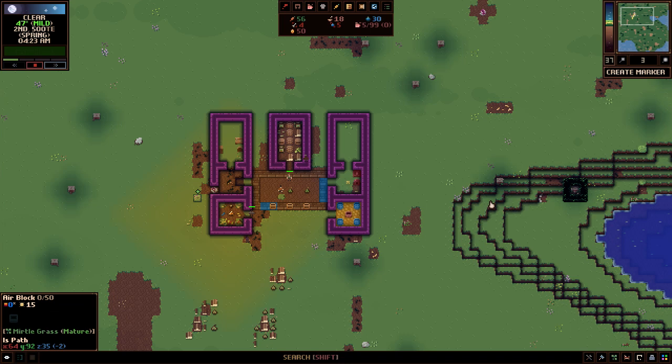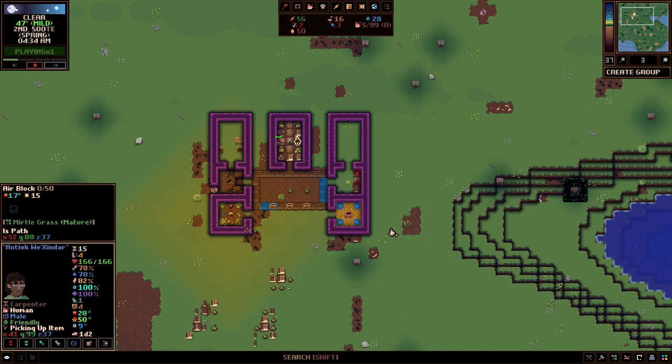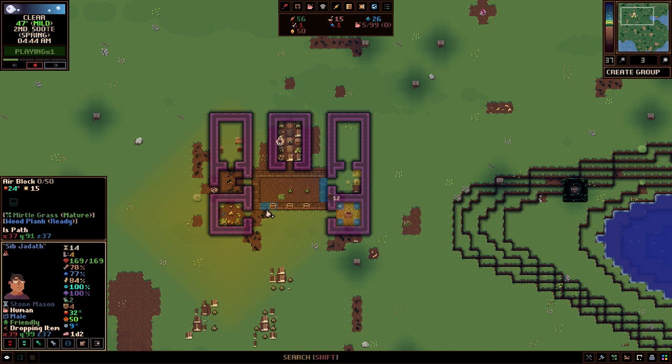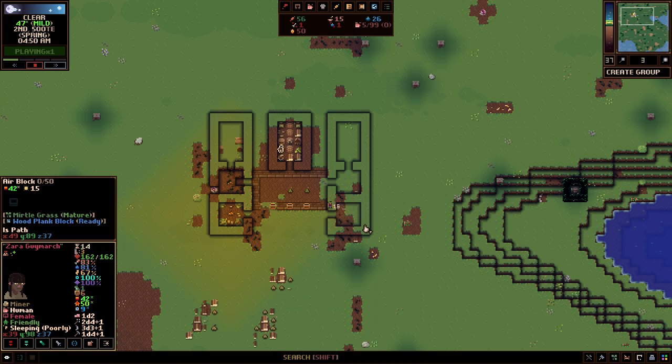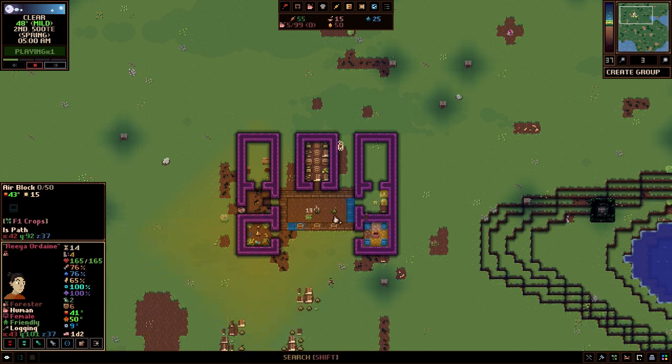I'm going to let time run and hopefully my guys should start going to get some food because they all seem hungry. I'm just going to cycle through them and stop whatever jobs they have to make sure they'll go get some food — hopefully nobody dies. Every once in a while they will get stuck on working and not remember to feed themselves. You just hit Y to stop whatever job they're working on and that will get them going again.